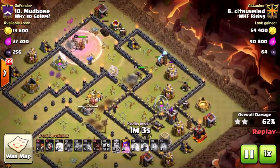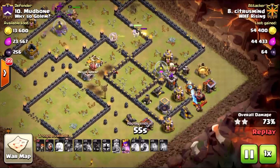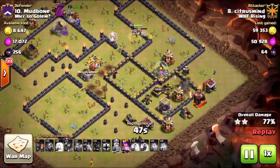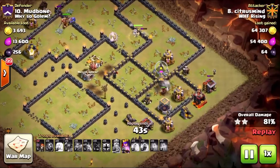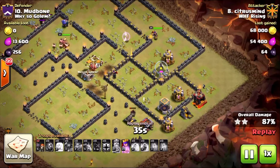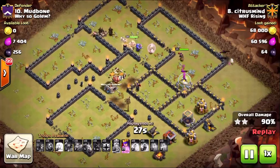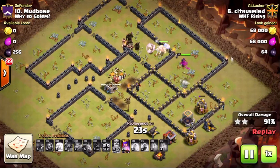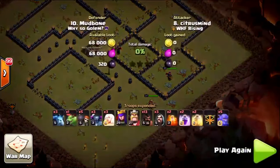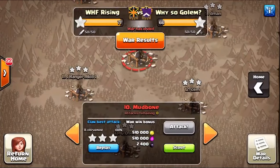All the double giant bombs have been accounted for. The hogs just have to watch out for defenses and spring traps with no more heals left. Three Pekkas are still up at full health. The hogs stop right around that mortar, and he supplements the remaining hogs into the four o'clock compartment — loses a couple to spring traps. A cannon wins that battle, but unfortunately for the cannon there are three full-health Pekkas, a full-health king, and full-health queen with ability coming to meet it. That's the base getting completely toasted and Citrus getting the three star.